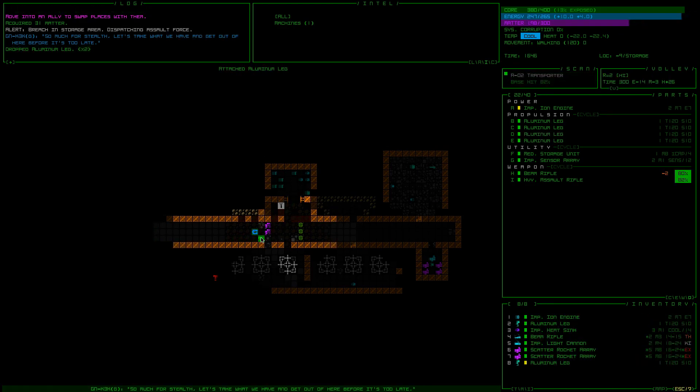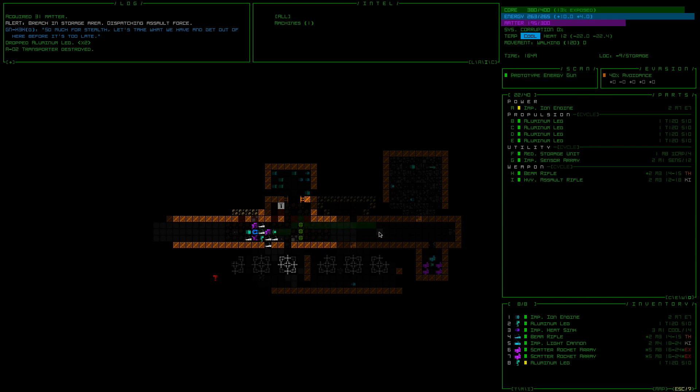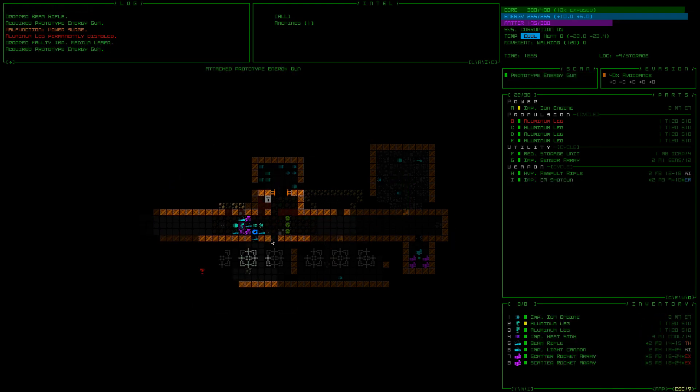Let's take out this guy. Prototype energy guns. Let's drop this beam rifle and try one of these guys out. Faulty — no, it broke my leg. Oh, improved DM shotguns — I like those, those are good.